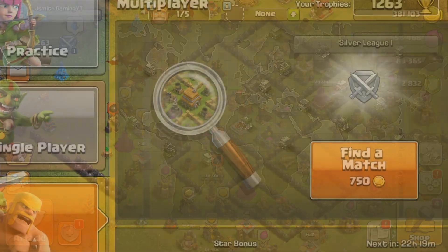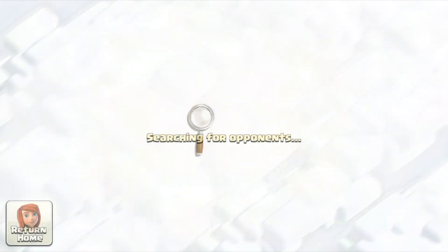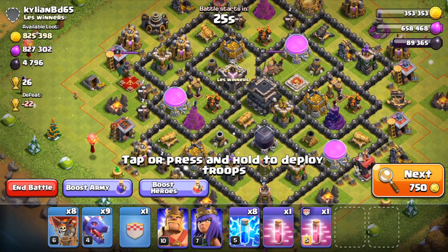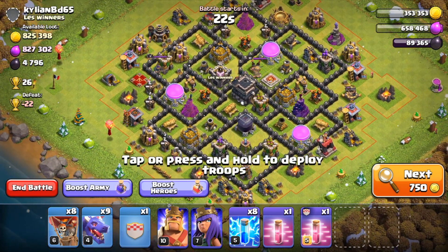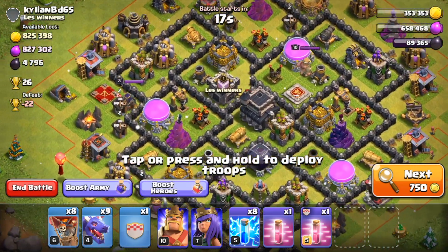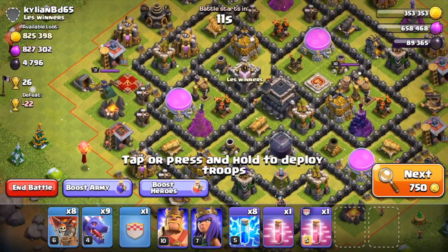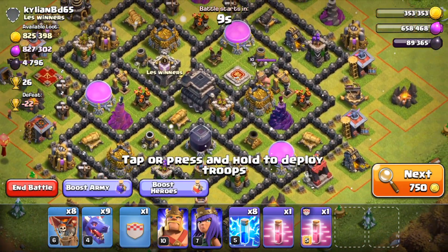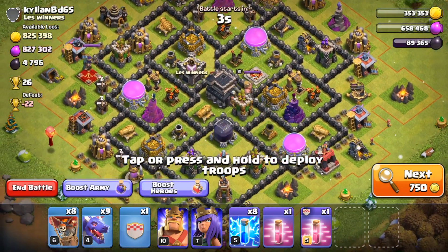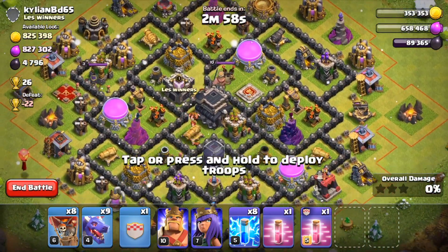Let's hit some bases so I can finish upgrading my walls at Town Hall 9. I'm going to hit this base because it has an insane amount of loot, close to a million, and 5,000 dark elixir. The air defenses are a little lower level in this one, but when you get loot this good you can't pass it up. I'm going to find out which is the easiest air defense to take out with my heroes, and which two I can take out with lightning spells.